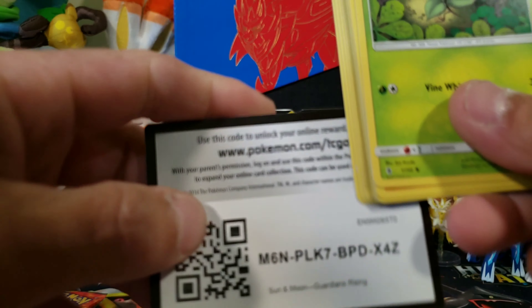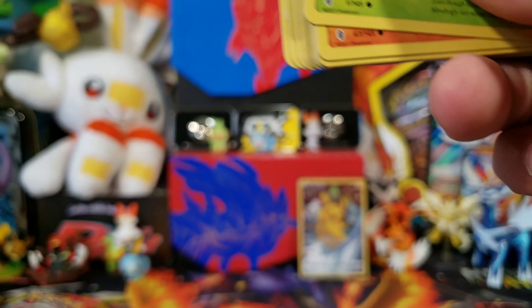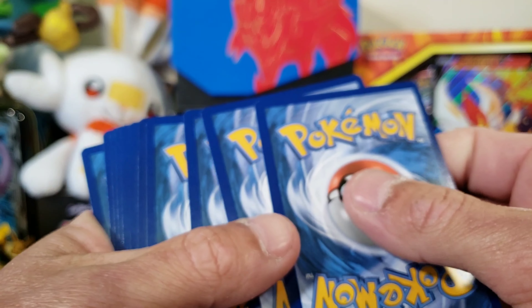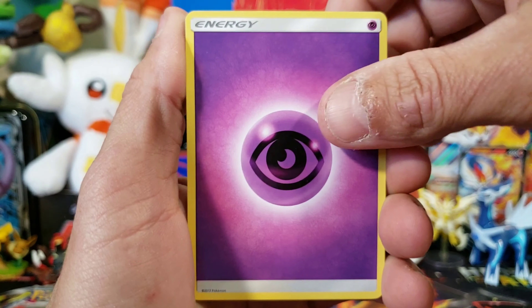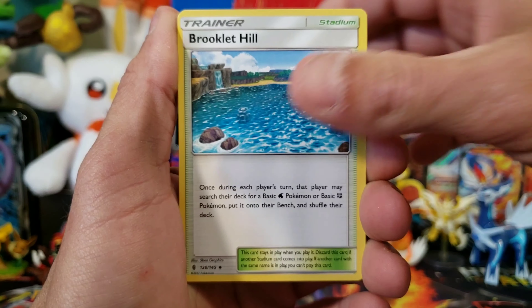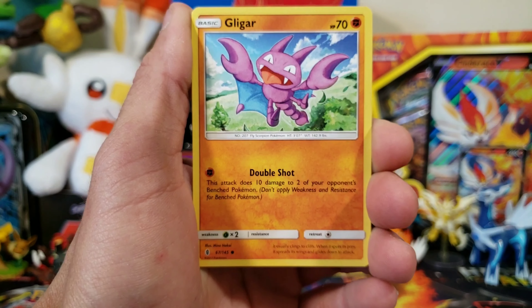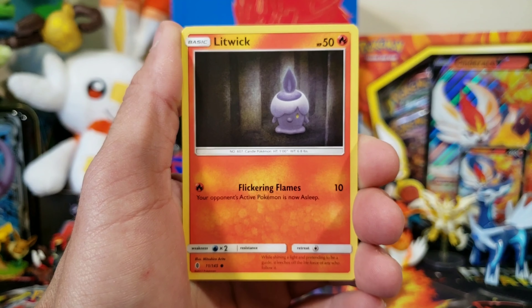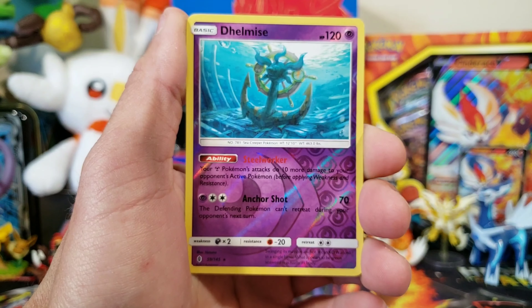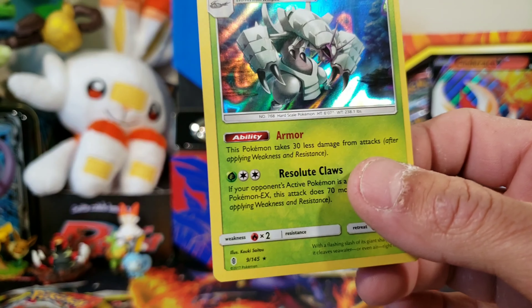And now we have this figure — an amazing figure. Grookey's scratching his ear, Sobble's like scared out of his mind, and Scorbunny's just like weee. An amazing little statue, we can stick it in the background. You get two Rebel Clash booster packs, one Cosmic Eclipse, and one Guardians Rising. Here is the code card for the figure collection. Let's get into these packs — we'll start it off with some Guardians Rising.